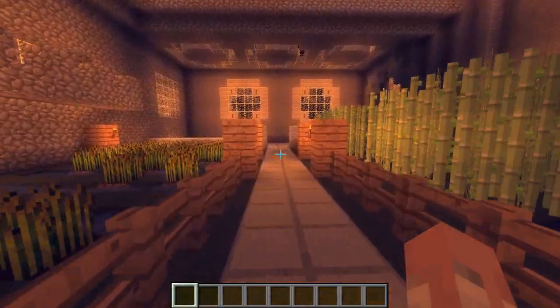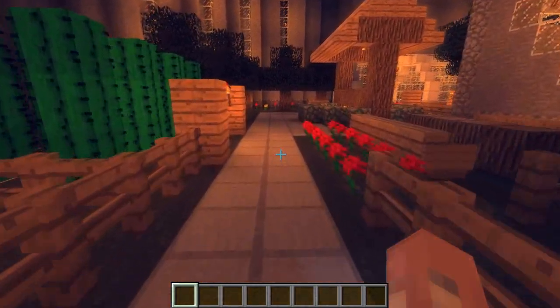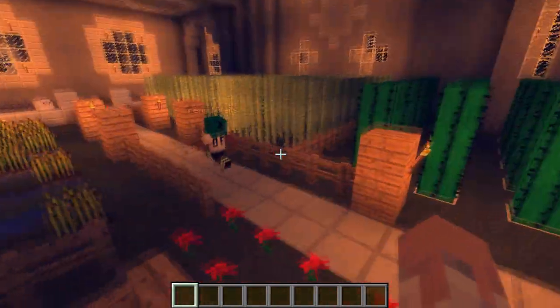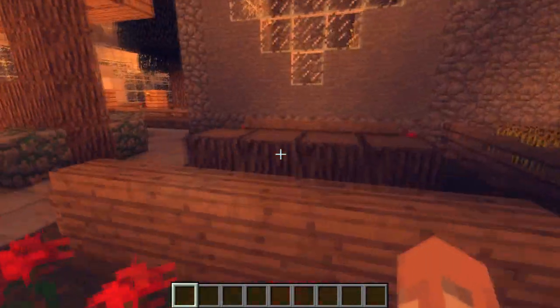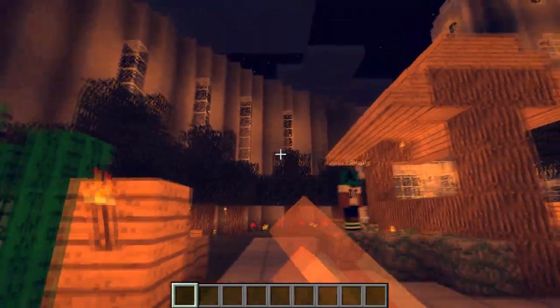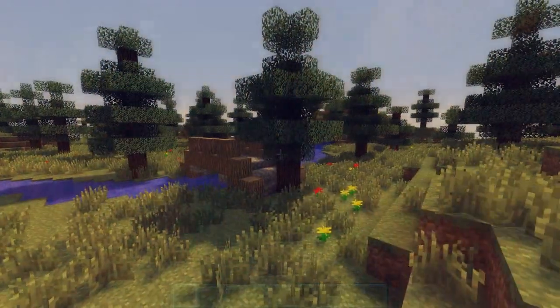So I went ahead and put together a little small demo spotlight of a world — actually it's like a small terrain — just for you guys to see how it looks if you would happen to use this in a machinima or to show off some sort of building. I went ahead and put together some clips with some fancy music, so let's go ahead and test out that little clip.